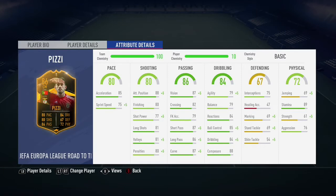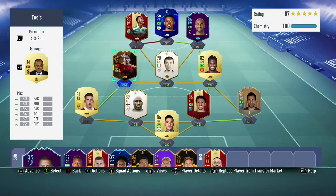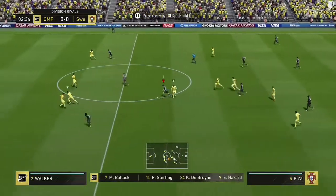This Pizzi card actually looks pretty good — very well-rounded center mid, and definitely usable from Benfica and Portuguese. He has 80 pace, 80 shooting, 86 passing, 84 dribbling, 67 defending, and 72 physicality. 3-star skills, 4-star weak foot, 5-10 high attacking work rate, and medium defensive work rate, so he can get boosted.